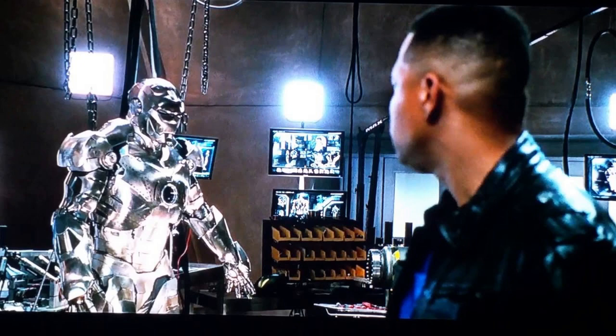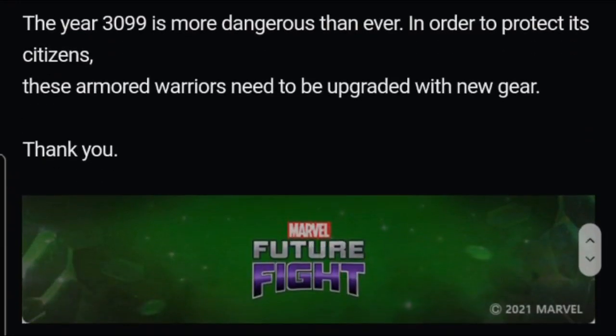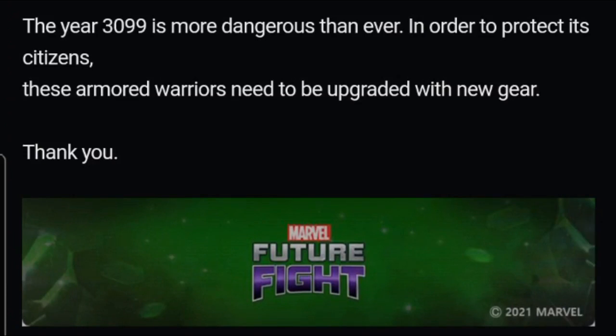It might take a long time to complete, but since this is from future technology it should be more fantastic. The year 1399 is more dangerous than ever, so in order to protect its citizens this armor warrior needs to be upgraded with new gear. This means it's another level upgrade for those characters — Hookbuster, War Machine, and also Rescue — and they might be a team of three with transcended or awakening skills.